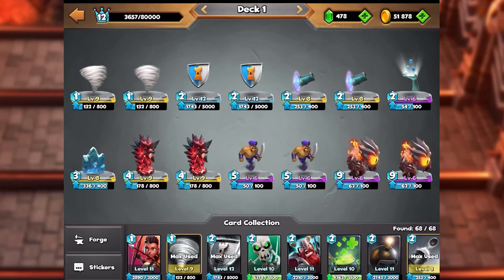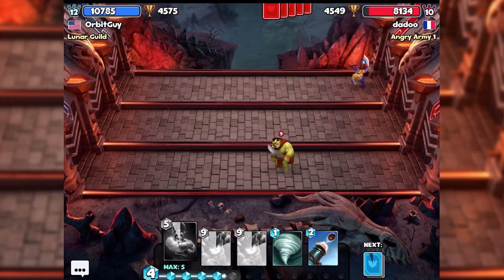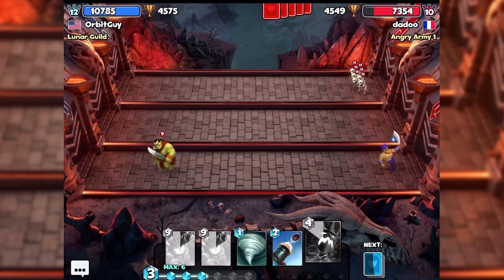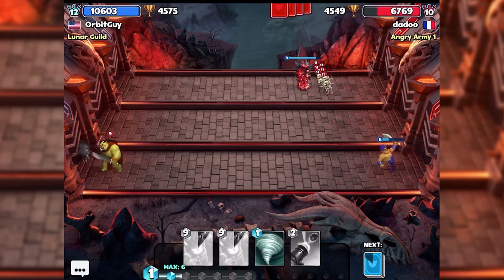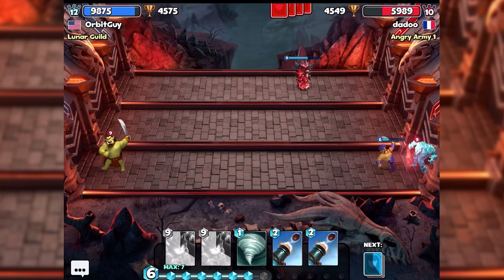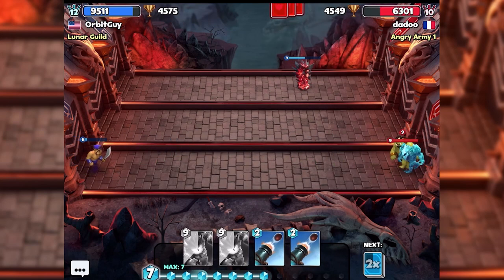Hey guys, welcome back to Castle Crush. Today we are going to be playing with a Genie, Fire Elemental, and Cannon Shot deck, which is always a lot of fun — a really gimmicky deck. The whole point of the deck is just to try and be sneaky and get behind my opponents. We also have some cards like Spike Statue. I don't know if you call this a trolling deck or just a really sneaky deck, but I always have a lot of fun with it.